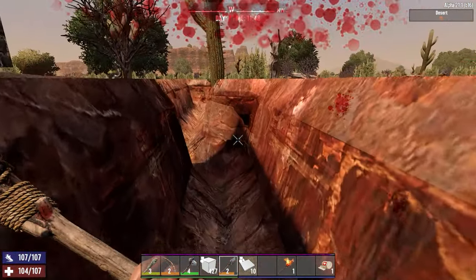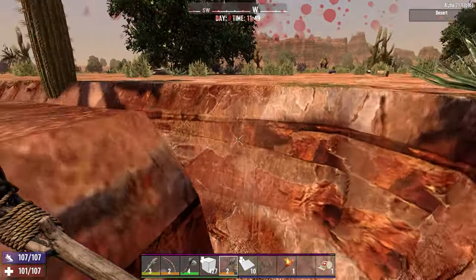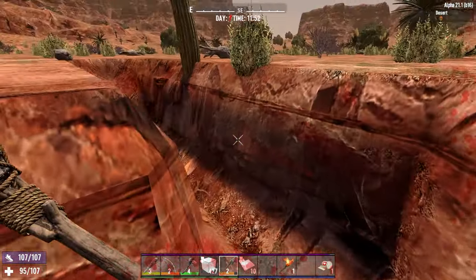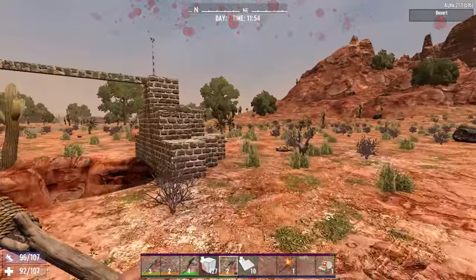So what I've done here is dug a two-block deep trench all the way around the base, coming up next to the cactus as we go past them. As you can see, when we run past as a player, we get hit by all of them and take a little bit of damage, and then can pop out the trench at the other end and cycle back. This should give us a nice loop for the zombies, should spread them out a little bit, and give us plenty of chance to keep our stamina up and melee the zombies as they come through.